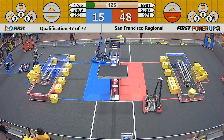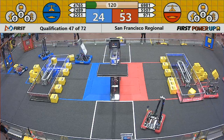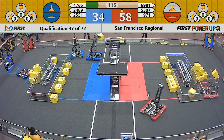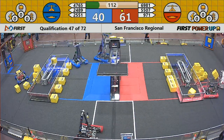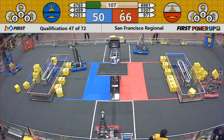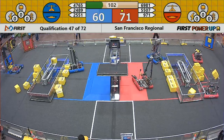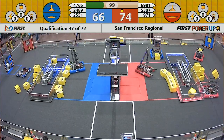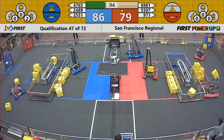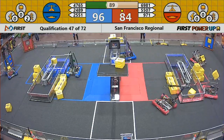971 is looking to load up on another power cube. 2551 Penguin Empire has already taken control of their switch and the scale, which is going to allow the blue alliance to catch up rather quickly now. Blue alliance is still behind but rapidly catching up. 971 is trying to grab another power cube and pull it up onto that scale, but currently blue alliance has surpassed the red. Blue alliance, thanks to control of that scale, has taken the lead.